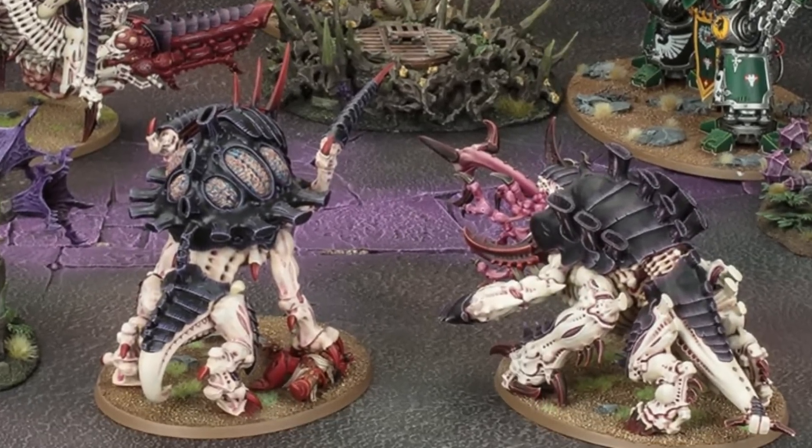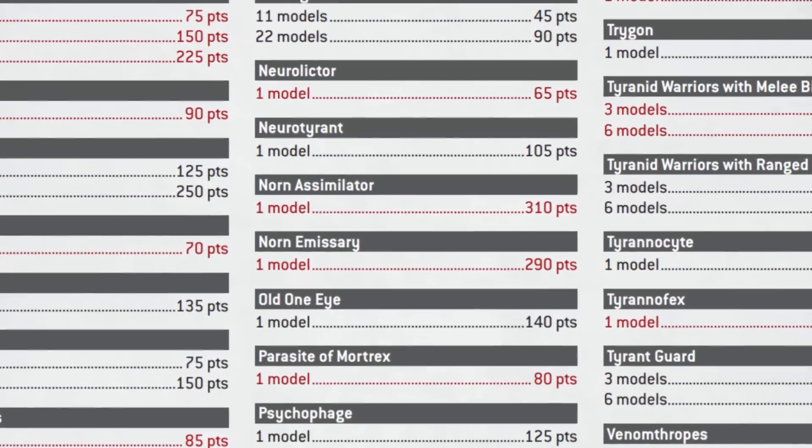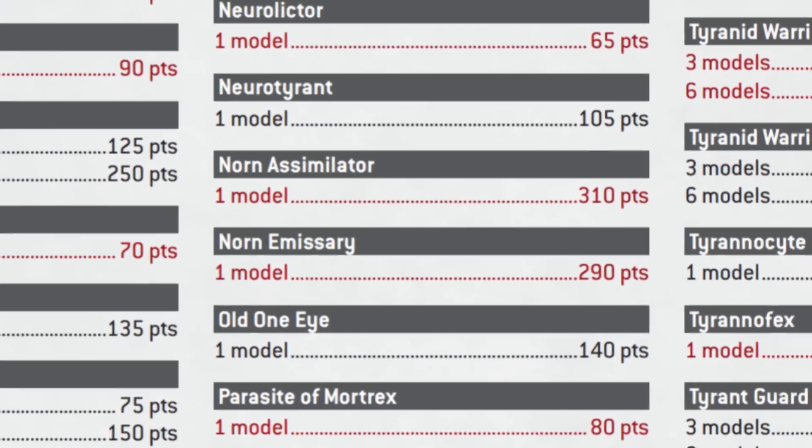The big downside on the current data slate is cost. At 290 to 310 points, they're often double the cost of other heavy frontline monsters in the Tyranid codex, which is a tough pill to swallow. So it's important to choose the one you're getting the most bang for your buck from.